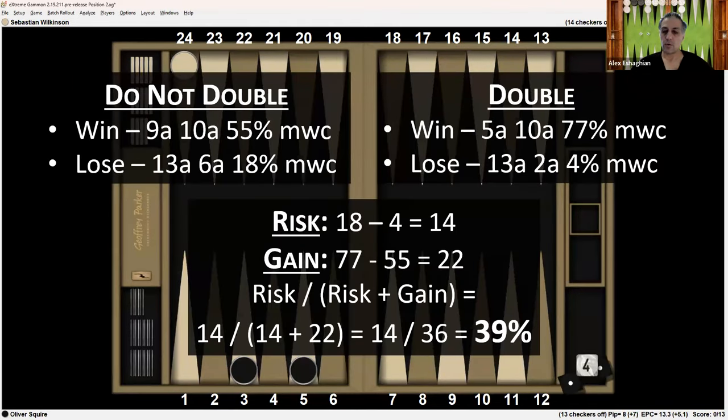Now let's look at a different score. Oliver is still at 0, but Sebastian's score is decreased to 3, so Sebastian is now 10 away. If he does not double and wins, he gets nine away, ten away for 55% match winning chances. If he loses, he's at 13 away, six away for 18%. If he doubles and wins, he gets five away, ten away for 77%. If he doubles and loses, he's at 13 away, two away for 4%. The risk is 18 minus 4, which is 14. The gain is 77 minus 55, which is 22. The risk divided by risk plus gain is 14 over 36, which is 39%. The number of winning rolls is still 39%.